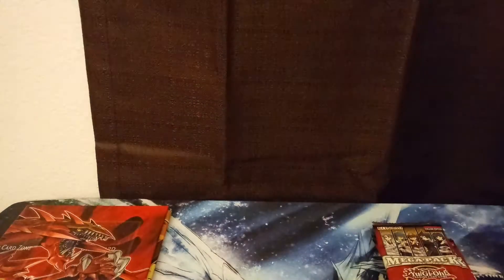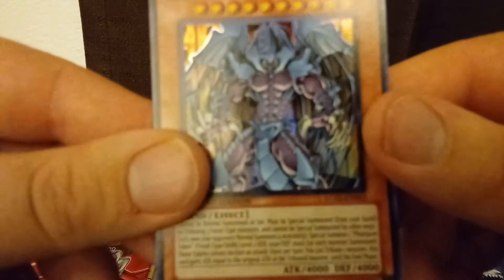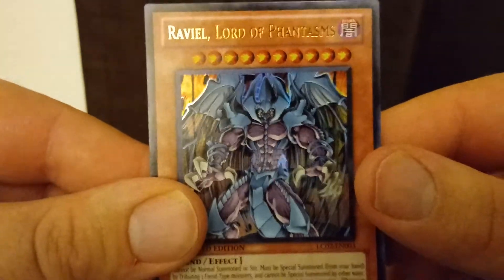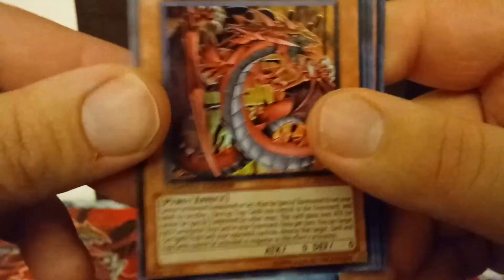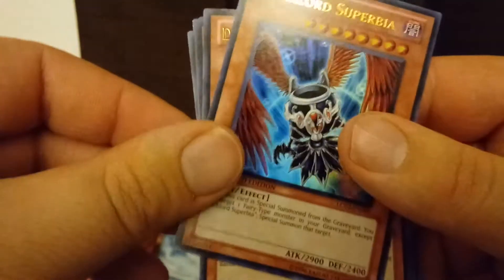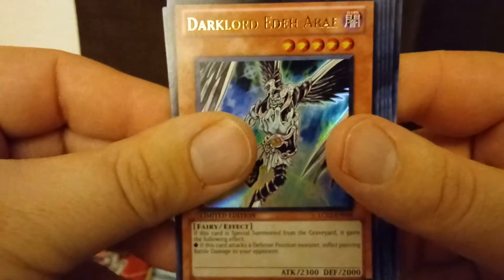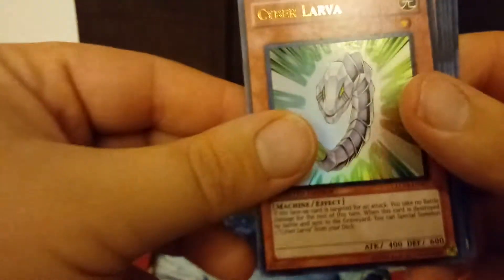We'll go through the promos first. Obviously you get the three Sacred Beasts — pretty good promos right off the bat just with those. You get Raviel, Lord of Phantasms; Uria, Lord of Searing Flames; and Hamon. Then you get Dark Lord Asmodeus, Dark Lord Superbia, and Dark Lord Edeh Arae. I'm not really familiar with Dark Lords, but there they are.